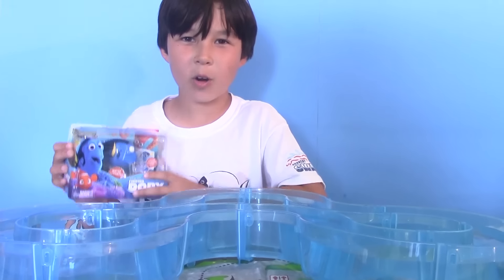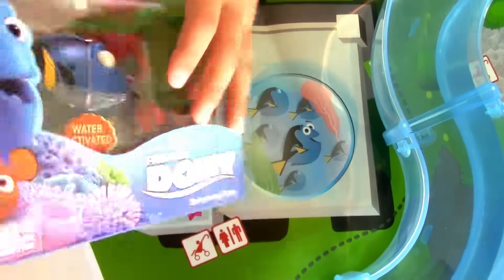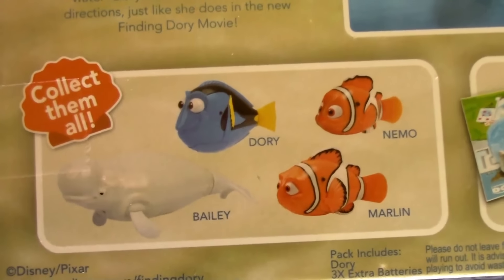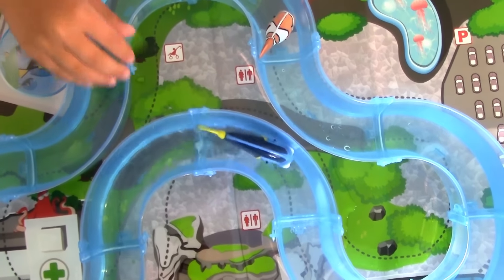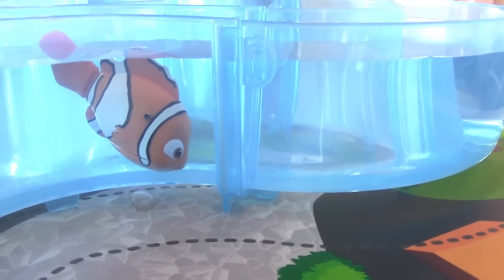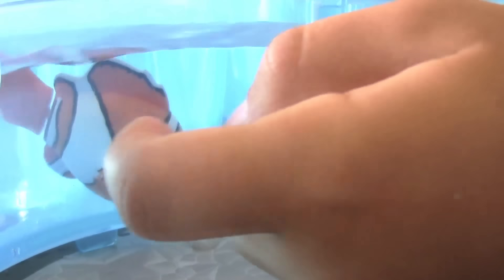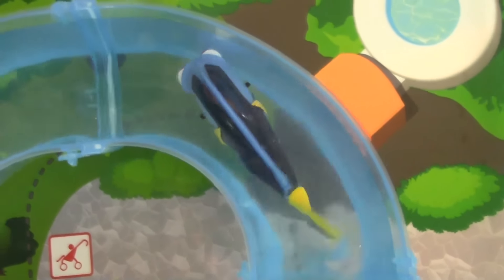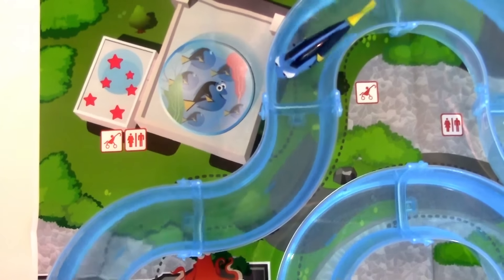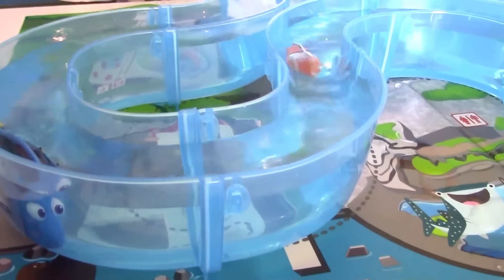And he's off again. Speaking of Dory, we have Dory — this is another toy you can collect to play with this track. There are other two you can collect: Bailey and Marlin. So let's get Dory out and have a race. Put her in the aquarium. And Dory is off! By the way, if your toy gets stuck like this, just tap on the side of the aquarium and then your toy goes swimming again. So Dory is trying to catch him. Come on Dory, you can't just stay there — you gotta swim more!